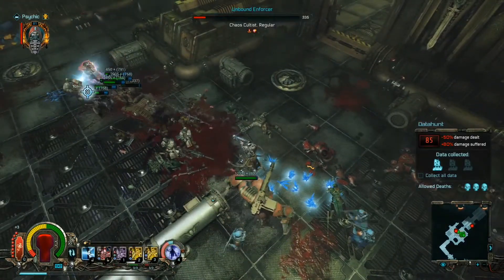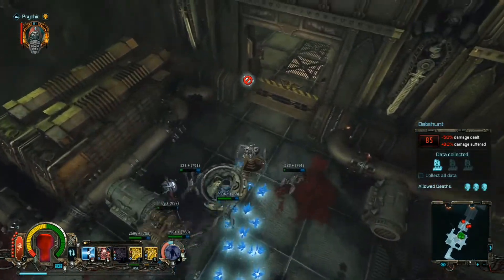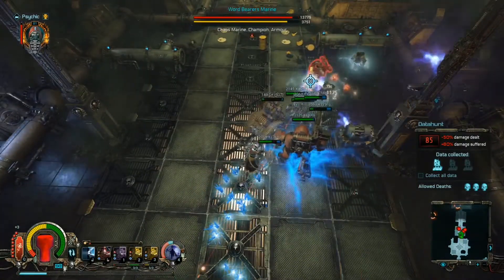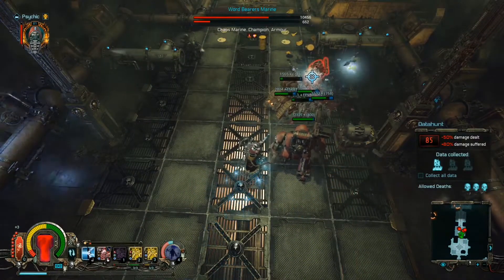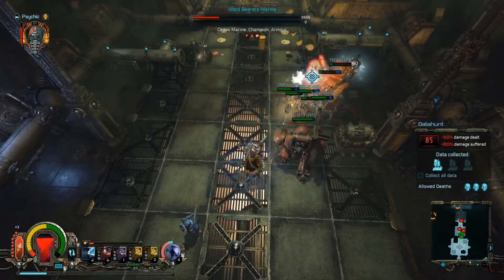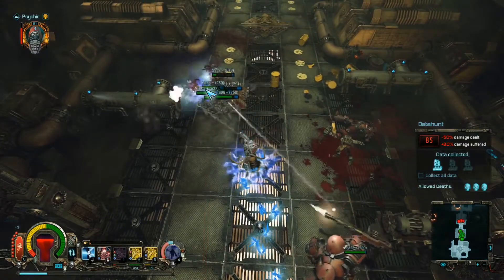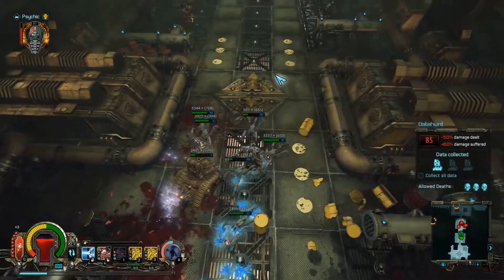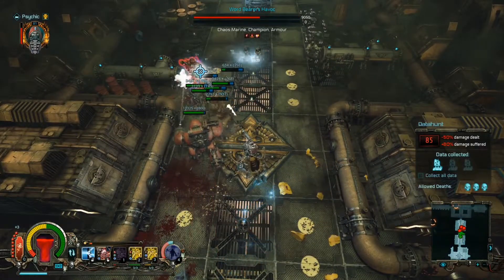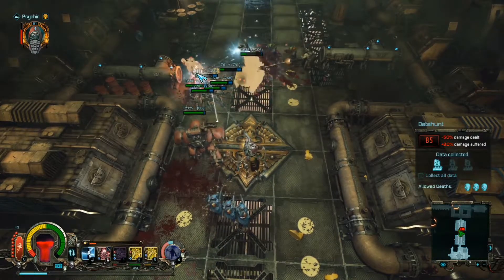Quite a lot of enemies were in here, as you might have noticed. There were some guys up there — I didn't engage them because I did not want to, I saw no need. But maybe I should have done that before, because by not engaging them, two enemy blobs merged, which is not always the greatest thing. The larger group not only deals damage but it takes longer to take them all down.